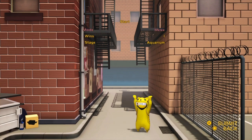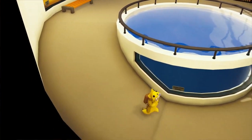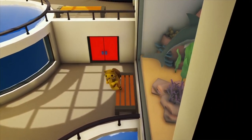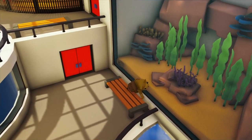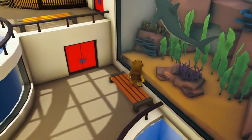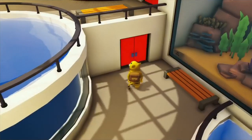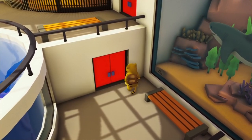Let's just get right into it. The first map we're going to be going through is Aquarium. So what I'm going to be doing is basically showing you a bunch of stuff that you might have missed. The first thing I want to show you is this: ever since the new Trawler update, this shark has now been turned into one of the Trawler sharks, which I think is pretty cool.